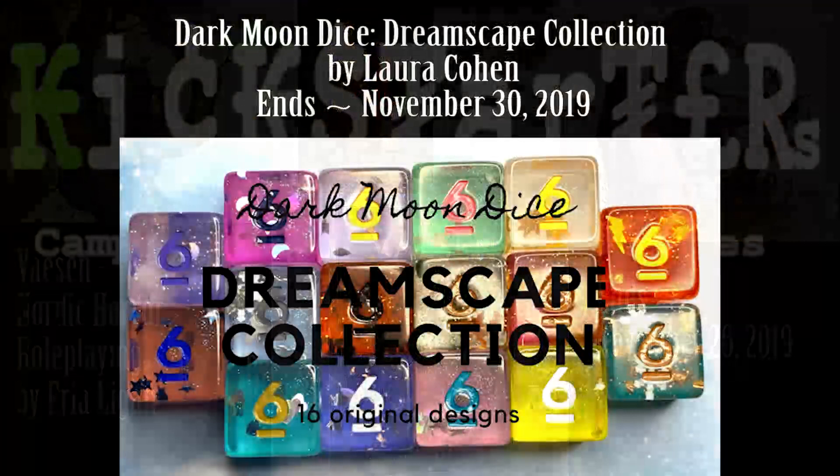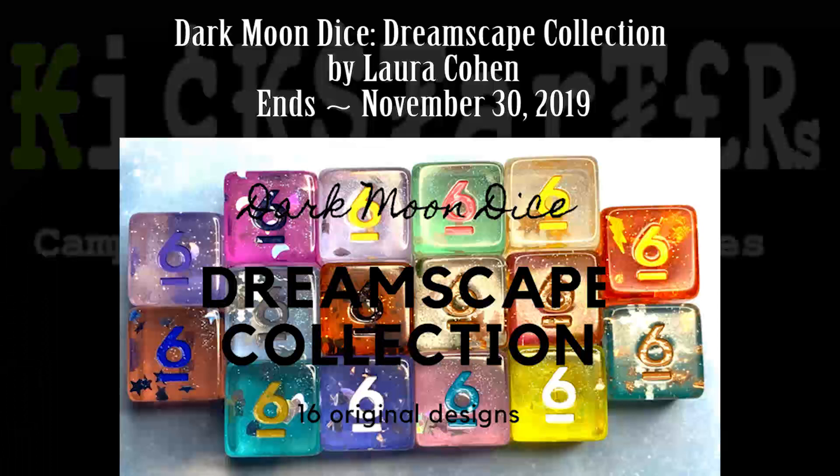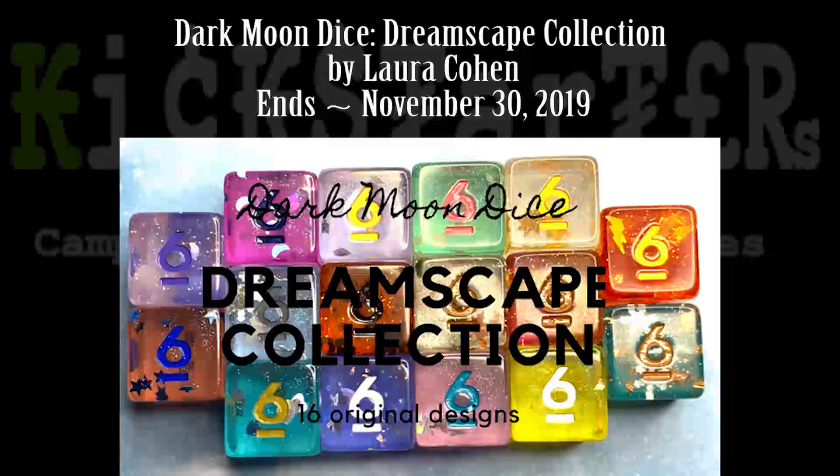Then we have some dice — kind of neat. They have little shapes; on the six you can see a lightning bolt, and on another side there's a star. You can use these as a cheap visual indicator for damage types — like lightning or radiant damage. A lot of these look pretty visible. I wouldn't get the Dreamscape collection where the black six on red is hard to read, but the blue on pinks and golds on blues look great and easy to see. If you want sparkly dice, this is an option.